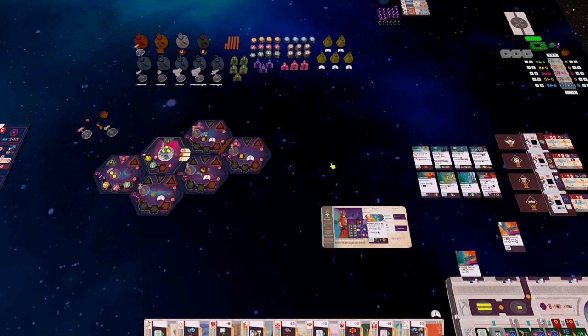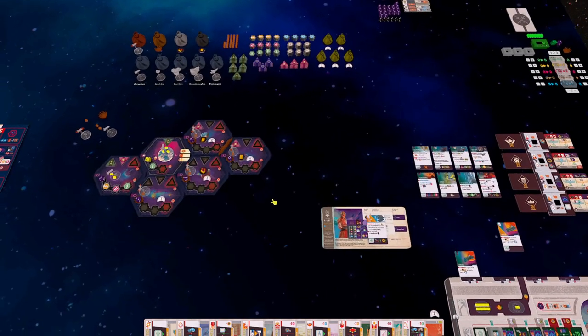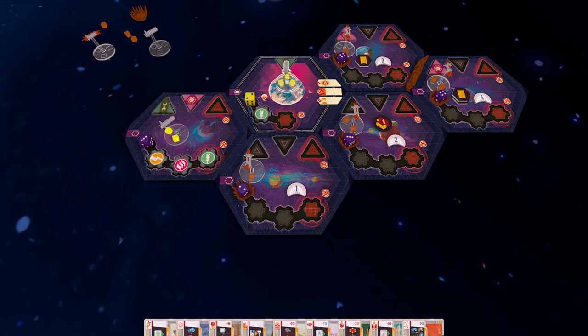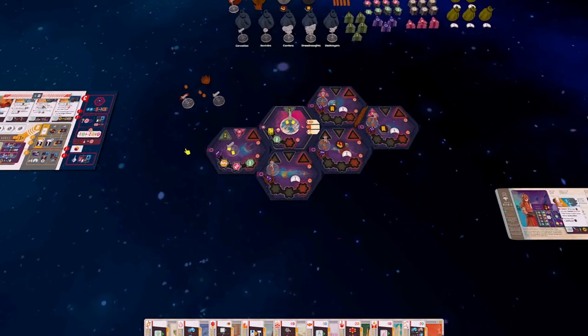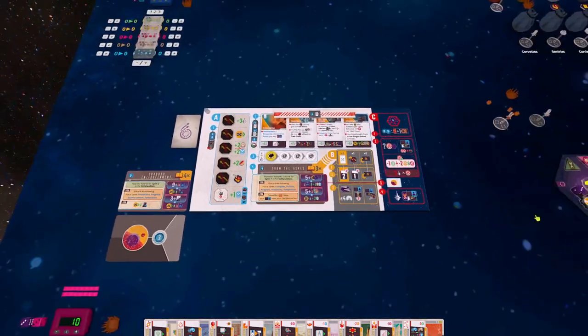G'day everyone, Mike here, returning for Cycle 2 of the tutorial scenario for Voidfall. During the first cycle, we managed to expand the sides of our fleets a little bit. We managed to establish ourselves more in our outpost sector by installing a starbase and a sector defence, we also put in an extra farmers guild, and we managed to increase the population in our outpost sector. Now we are moving into Cycle 2, where the objectives are going to change for us a little bit.